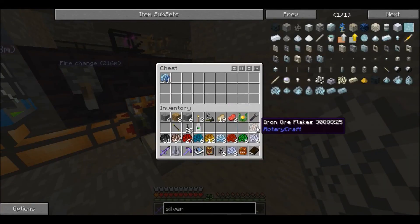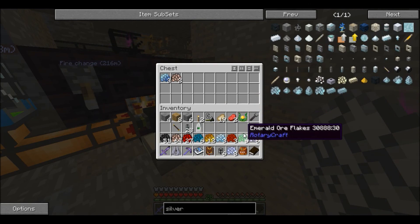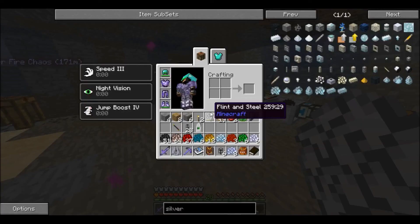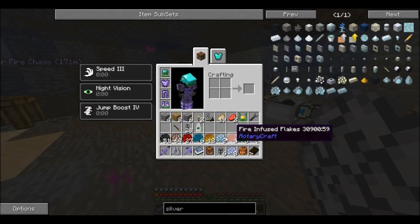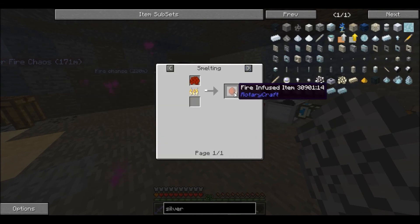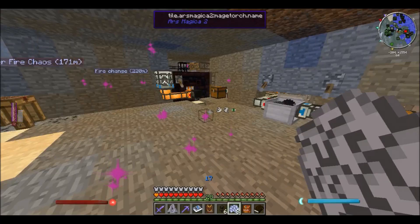Another cool thing about using this system: you can see the emerald ore flakes, so I get three emerald flakes out of one emerald ore. Same with the fire infused flakes. Here's something crazy about the fire infused flakes — with each fire infused flake I get four shards. Meaning if I have one fire infused block, I get three flakes, and each flake gives four shards — so I get twelve shards from one ore, which is awesome.